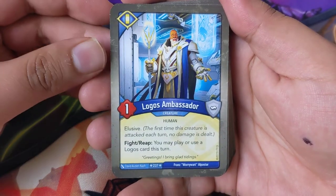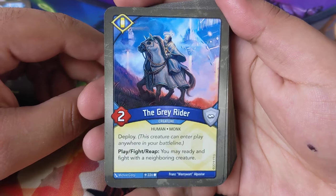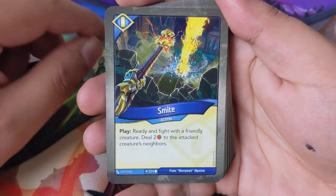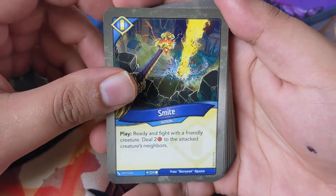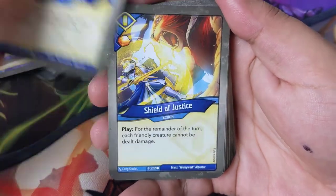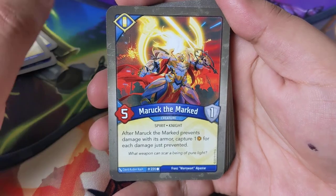Logos Ambassador — this was a new thing that everybody was going crazy about when the set was about to come out. Fight/reap: you may play or use a Logos card this turn. Grey Rider — play, fire, reap: you may ready and fight with a neighboring creature. Two of those. Smite: ready and fight with a friendly creature, deal two to the attacking creature's neighbors. Shield of Justice — play: for the remainder of the turn, each friendly creature cannot be dealt damage. Two of those. Maruk the Marked: prevents damage with armor, capture one amber for each damage just prevented.